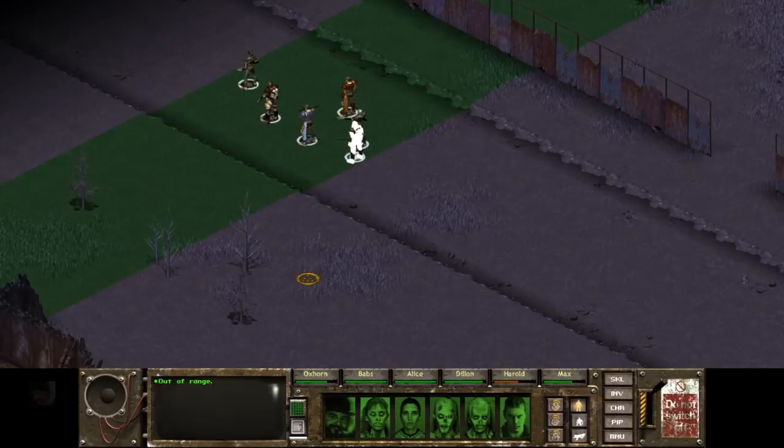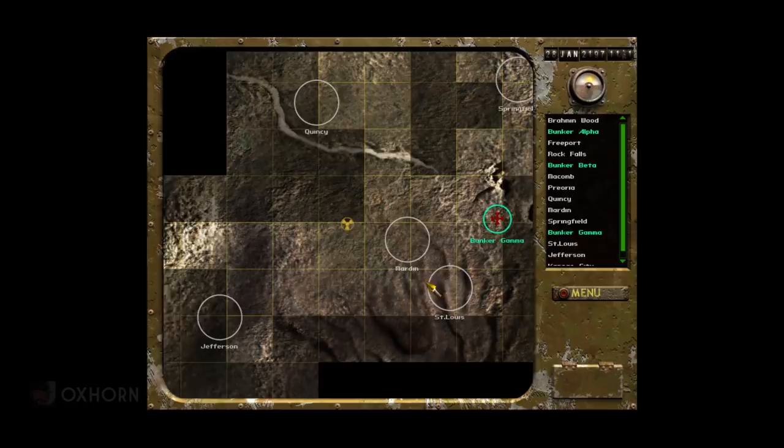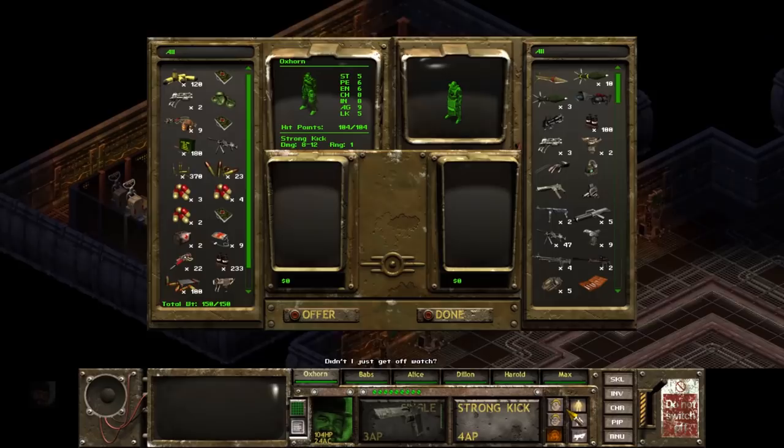In our last episode, we defended the ghouls of Gravestone, who built their town in the ruins of Kansas City, from an onslaught by the Super Mutants. In so doing, the Brotherhood recovered an intact nuclear warhead. And after our success, we headed back to Bunker Gamma.